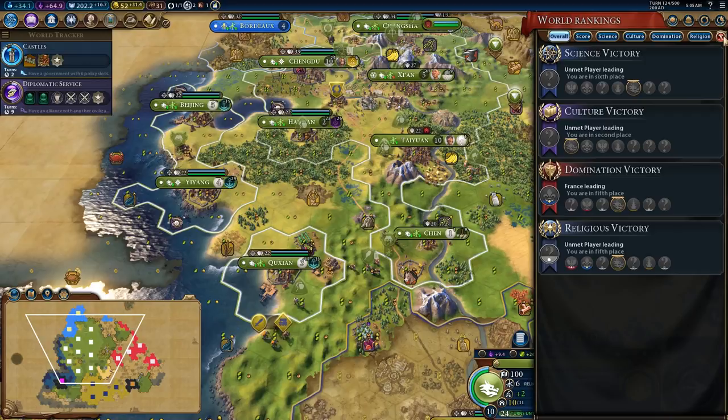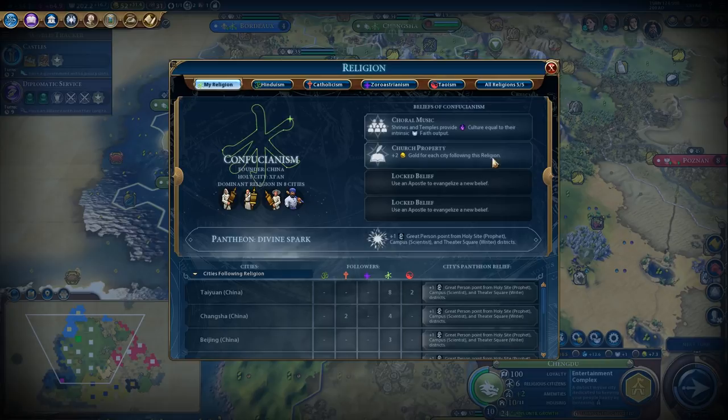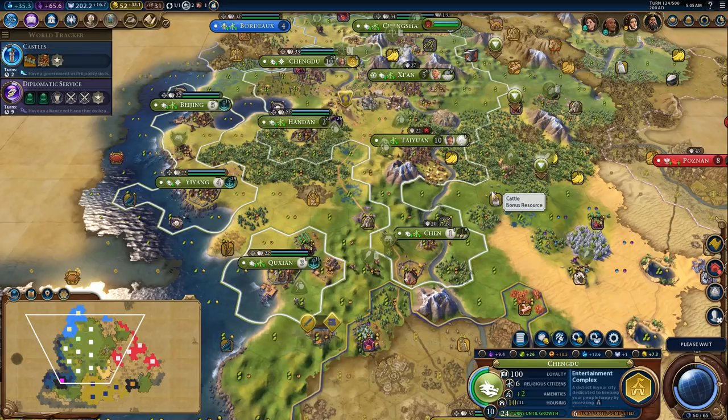We do need to be careful about the domination victory — we're scouting for military score. France and Poland were at war with each other, which was great for me because it gave me a really long time where I could just build up and not worry about building a military. In terms of religious victory, we're really only concerned with having our religion in our cities to get the benefit of our pantheon, the benefit of church property which is giving us a lot of gold, and if we build any holy sites, to get the benefit of choral music. We don't really want to upgrade our religion — it's a lot of faith to invest for not a lot of benefit.